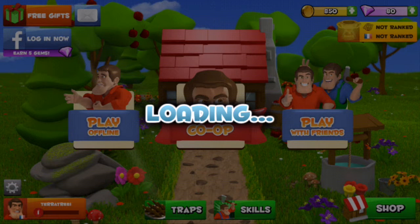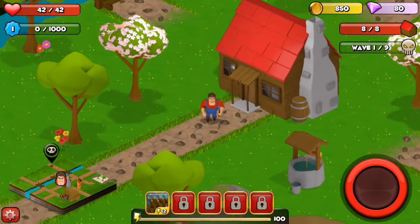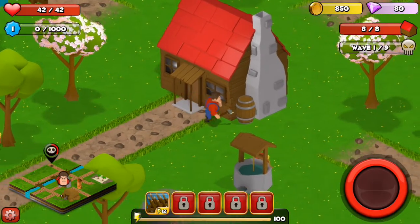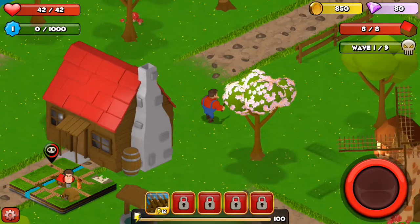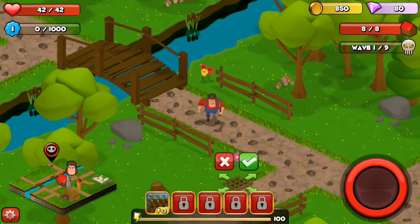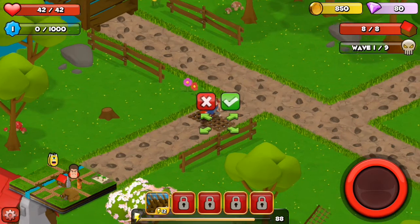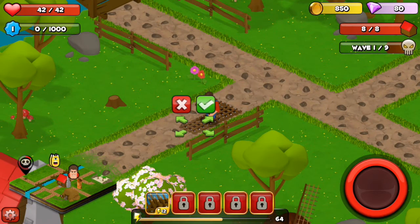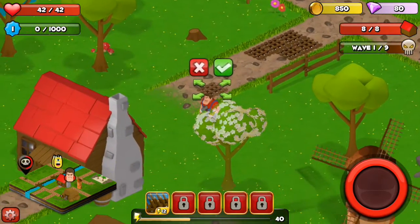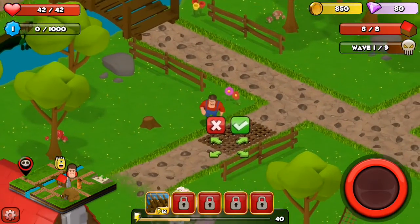The screen is going to go all grainy and we're going to wait. It starts in spring and works through seasons — you get different monsters each season. You move by tapping the screen where you want to go, and there's a big red button you tap to attack monsters. These are spike traps, and when one of the monster things goes out the top it sends spears up to do damage to them.